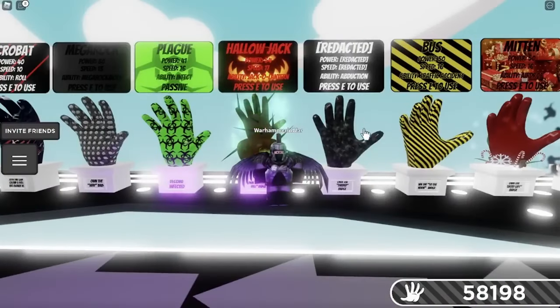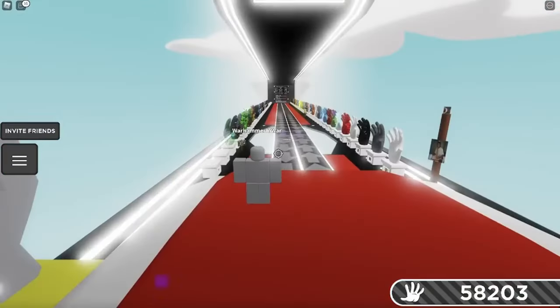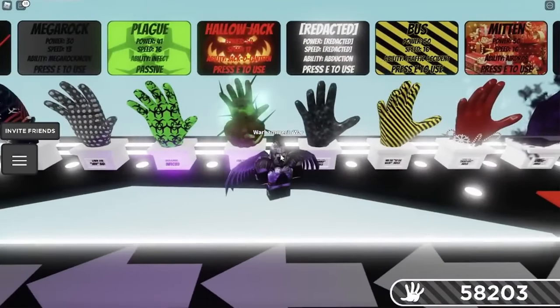Next up we've got the Redacted Badge. This one requires you to have 5,000 slaps, so if you have less than 5,000 slaps, don't try to get this one. Basically, the Redacted Glove puts down a portal. You go into the portal and get sucked into a dimension that has a bunch of doors, but only one door is the escape door. If you find the right escape door and have over 5,000 slaps, you get the glove.